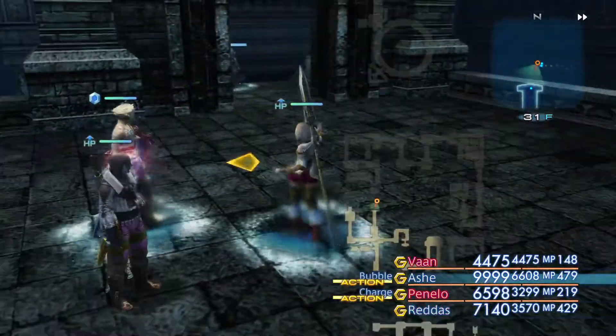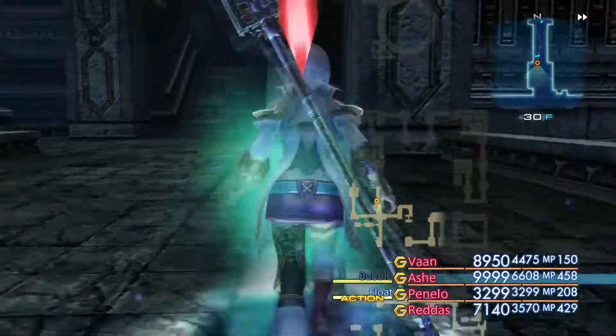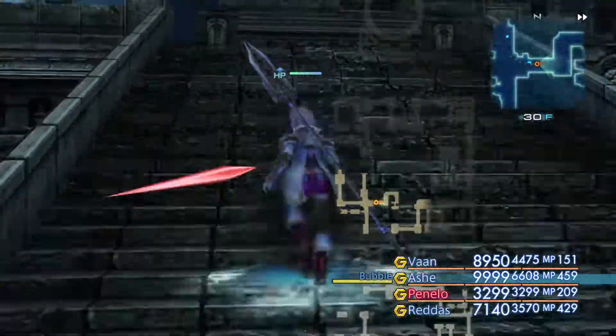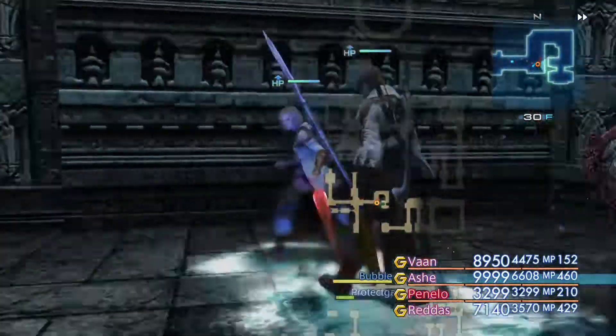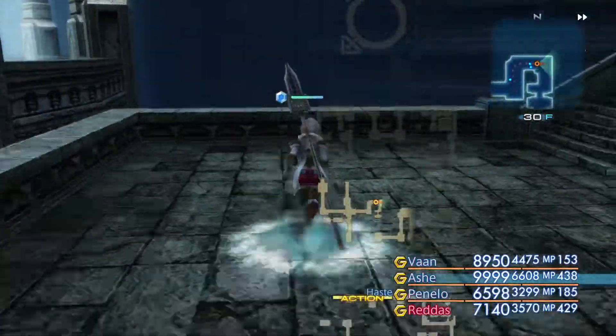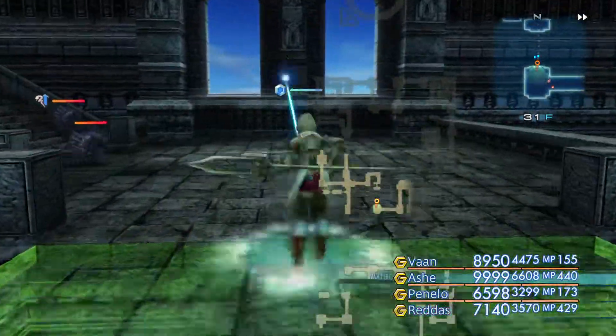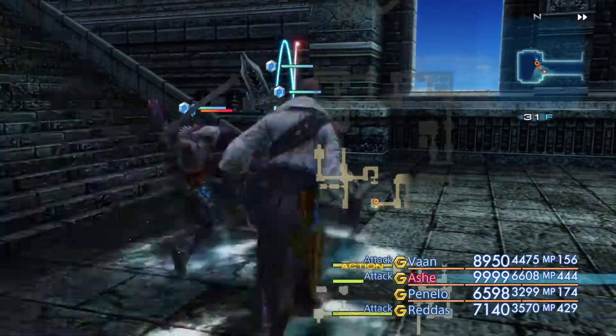Okay, so there's nothing here perhaps — perhaps there is a chest that spawns in there, I would have thought. But for some reason at the moment it's choosing not to spawn, which is fair enough. Let's move on. We should be able to get across this bridge now — yep, there we go.